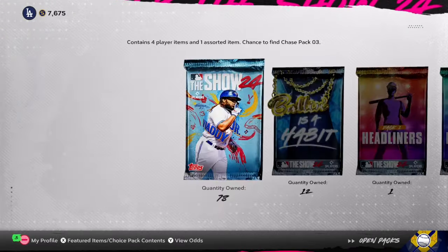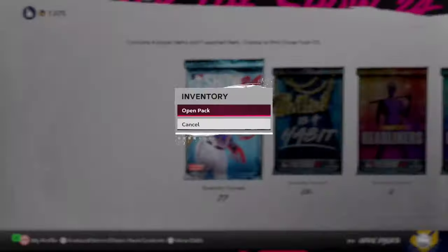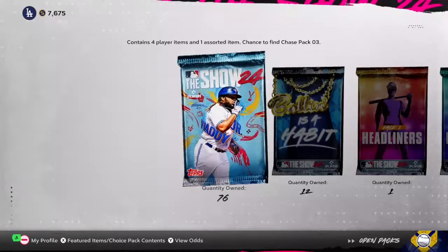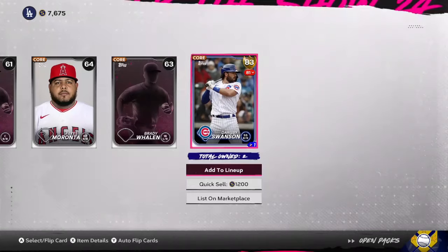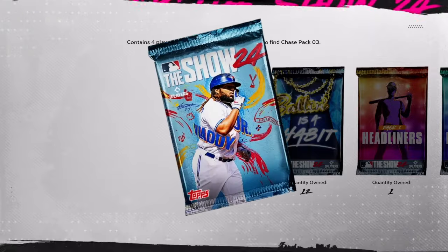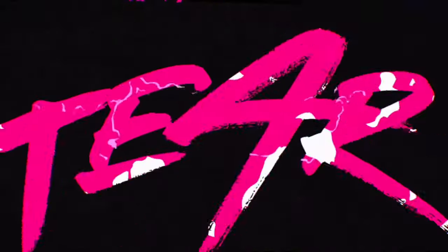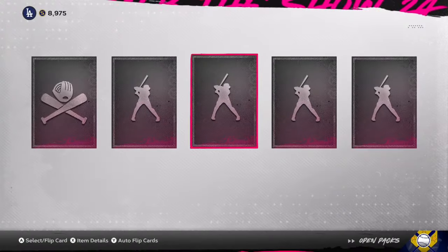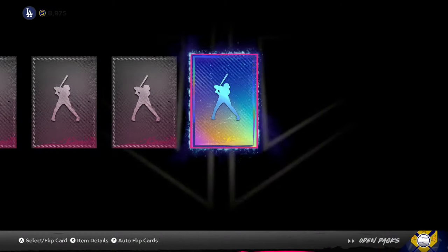I was thinking about saving these up for a bit. Season 2 is out and I've been trying to grind, saving up packs from different programs. These have been sitting in my inventory for more than a few days and I'm just over it — I want to rip these packs. We're at 75 right now, hopefully we can pull a diamond, especially in these Ballin-as-a-Habit packs. I've got 12 of them and I haven't pulled a diamond out of one yet, so hopefully we can change that.